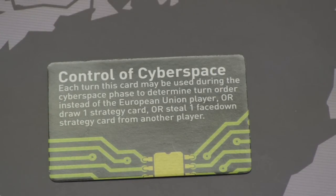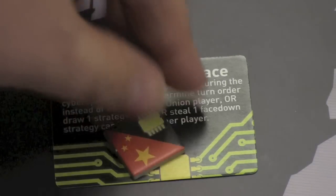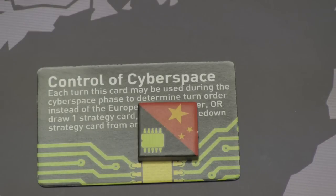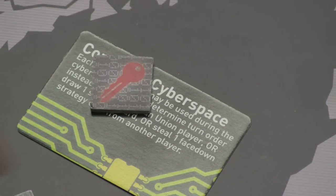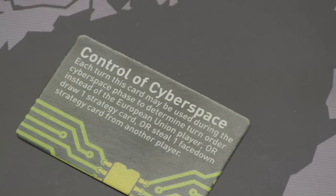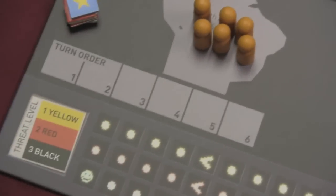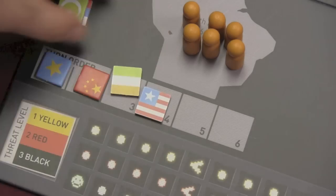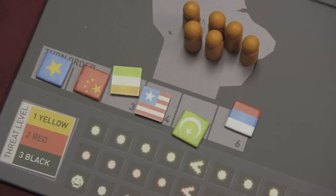In this game, China starts with control of cyberspace, but control can switch as the game goes on. When you control cyberspace, you place one of two tokens on it — one shows a red key, the other a yellow key. When someone tries to steal it, they show a token of that type; if it matches, they've captured cyberspace. The first person going after it has a 50-50 chance, but the second person knows the color and has a 100% chance. Controlling cyberspace lets you either draw a card, steal a strategy card from another player, or determine the turn order. If the cyberspace holder doesn't determine turn order, the EU does — they simply pick who goes first each turn.